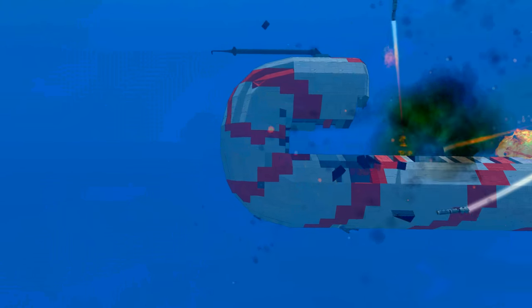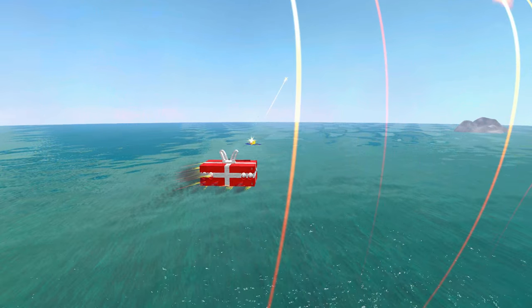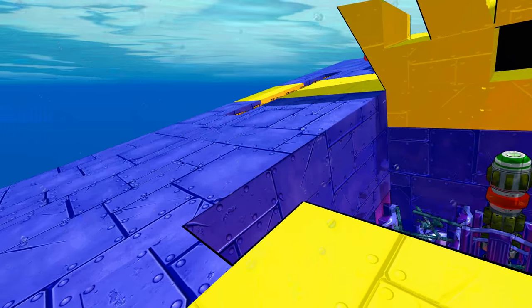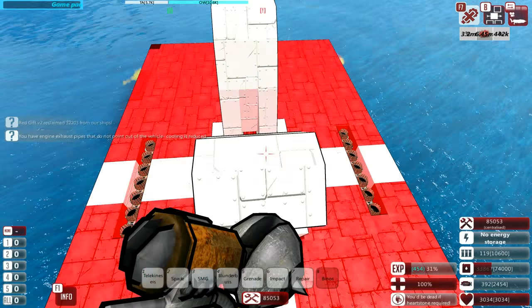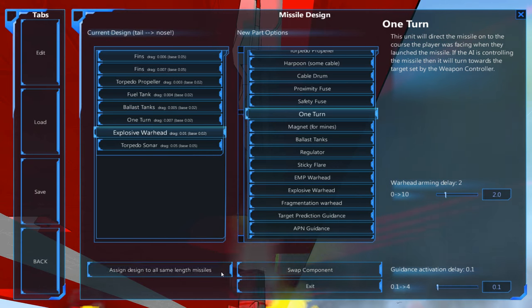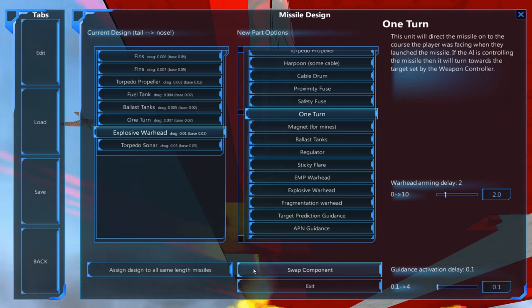There goes its advanced cannon — only lost the barrel though. The blue gift has been taken out as well. The torpedoes need a one-turn aspect — let me jump onto the red gift which is currently alive. These aren't even particularly strong torpedoes, but you really need the one-turn element. I completely forgot that would be needed; I'm so used to working with turrets and not stationary weapons. There we go — now when the torpedoes drop they should head towards the target.